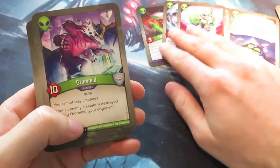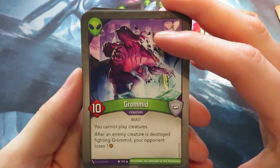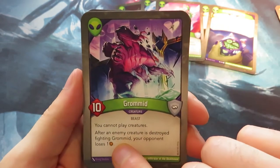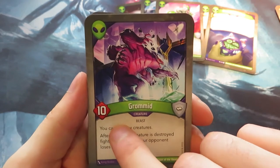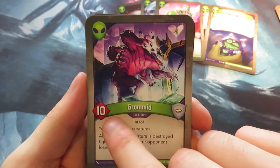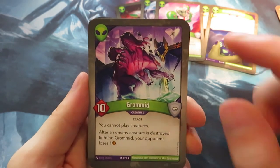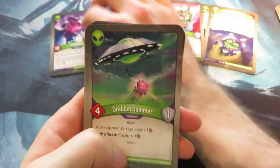We also have Gromit. Gromit says you cannot play creatures. After an enemy creature is destroyed fighting Gromit, your opponent loses one Amber. That second effect is really nice, but the first effect is really nasty because Gromit is a ten-power creature. If your opponent is smart and leaves it on the board, you'll have trouble getting board control — it's a dangerous card.